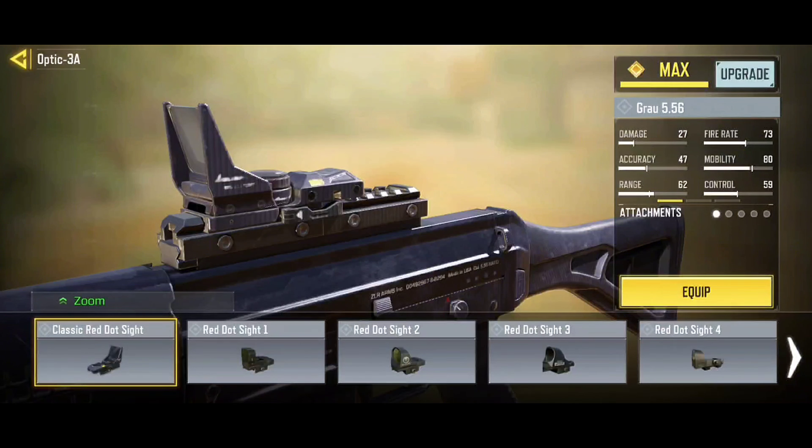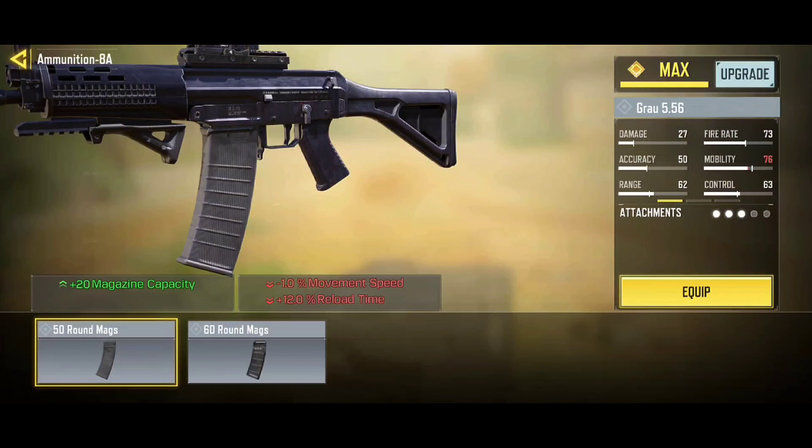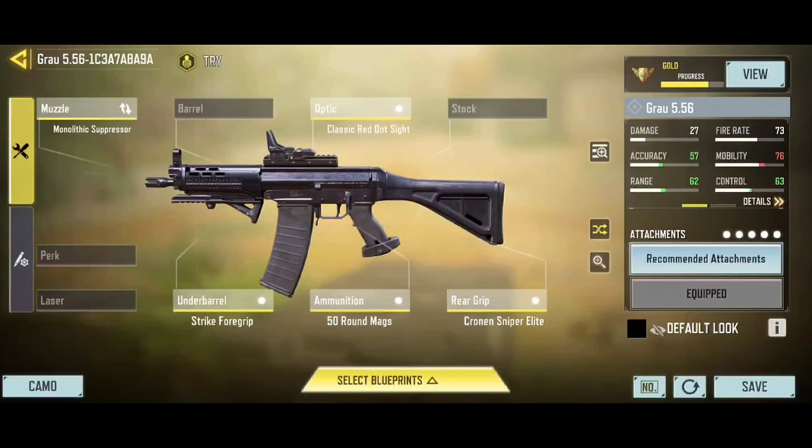For the gunsmith: use Monolithic Suppressor to increase damage range and have the shot silenced. Use a holographic sight — you can choose any one you like; I chose the standard sight. Use Strike Foregrip to decrease vertical recoil and increase aiming accuracy. Use the 50-round extended magazine. Use Corn Sniper Elite to increase accuracy.